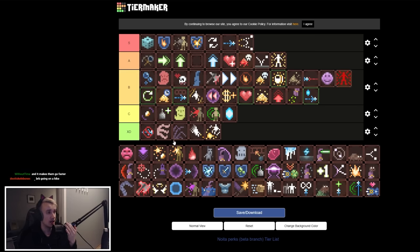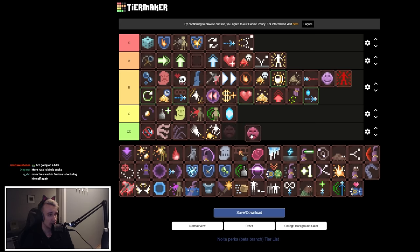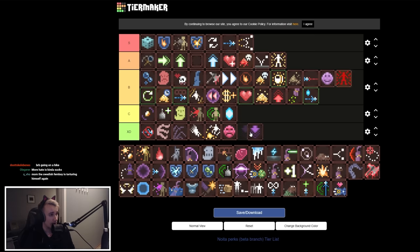More Hatred is the opposite of More Love — it makes enemies with the same factions kill each other. The more you stack it the more they kill each other. Decent synergy with Gold is Forever but it's a meme — XD tier. Only pick it for a fun run. Low Gravity is XD — it makes it harder to navigate, avoid projectiles, and move. Don't take it.